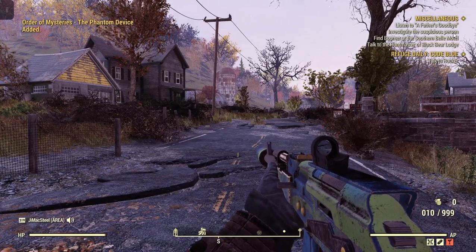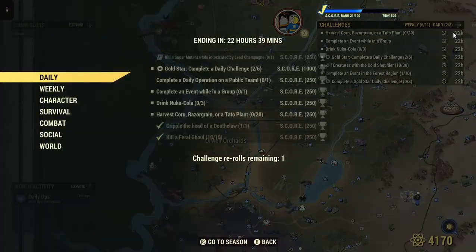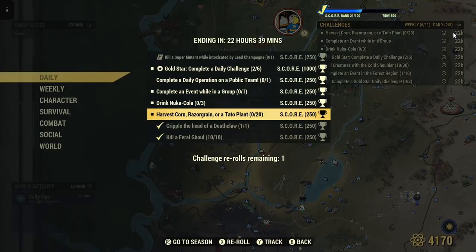Welcome to Fallout 76, this is Jim. Once in a while we get a daily: harvest corn, razor grain, or tato plants — 20 of them — for 250 score.